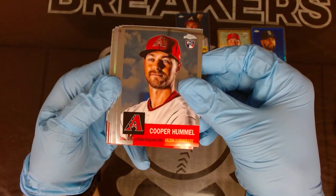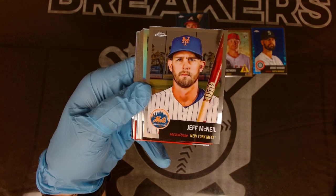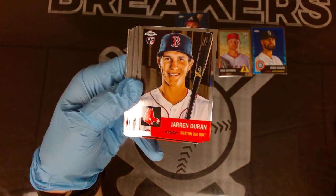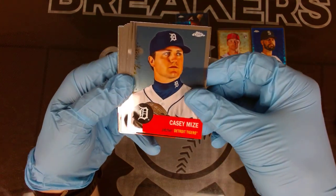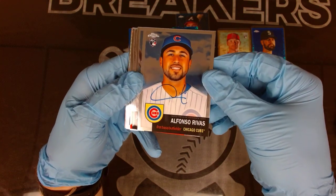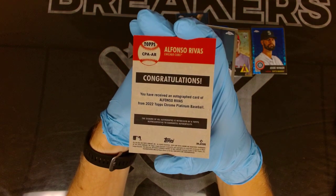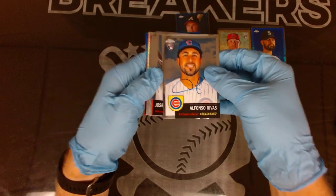Cooper Hummel. Josh Low rookie, Jeff McNeil, Luke Voigt with the refractor, Duran rookie, Casey Mize, Nick Lodolo rookie. And how about an on-card auto - Alfonso Rivas autograph on card for the Cubs! Awesome!